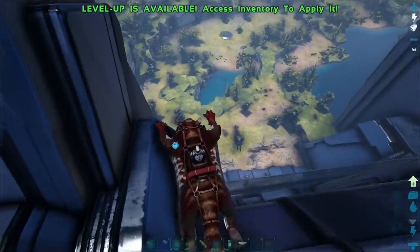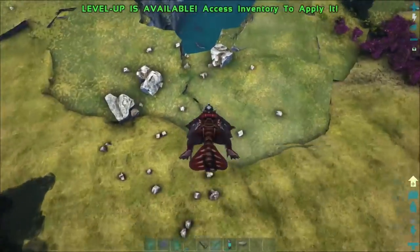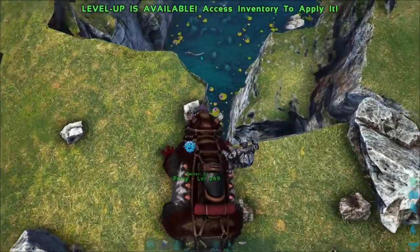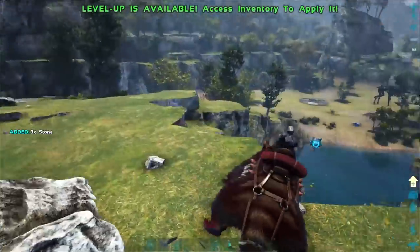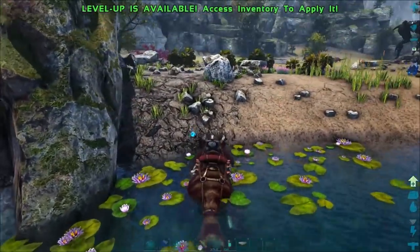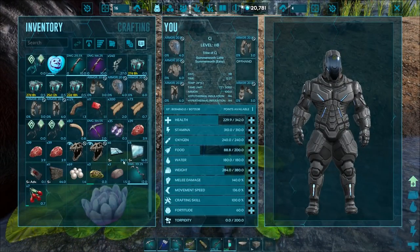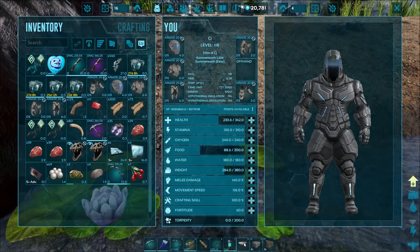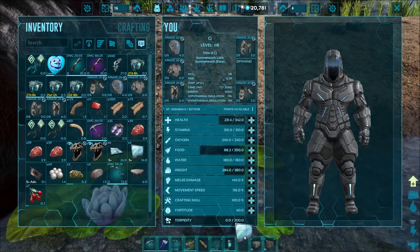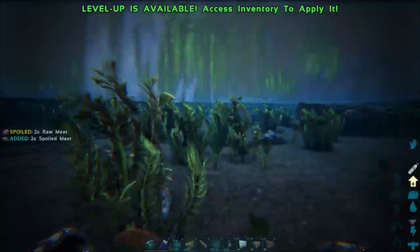Ready guys - we've got all the structures now. You can build this however you want. I haven't actually tested this out but we're going to do it now and hopefully it works. I've got some stone structures and some greenhouse ceilings just to make it a little bit prettier. On PVP you might not want to use greenhouse though - I'm just thinking it'll look nicer with a few glass walls mixed in.